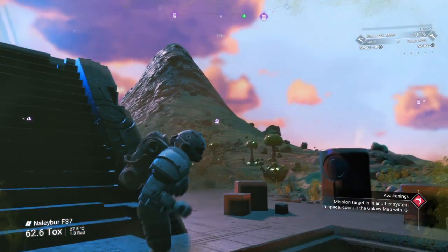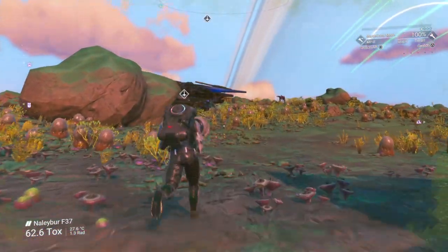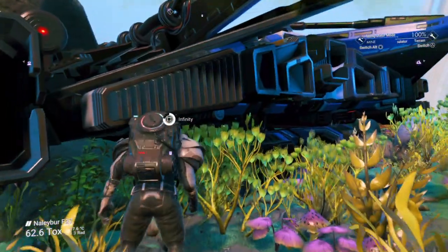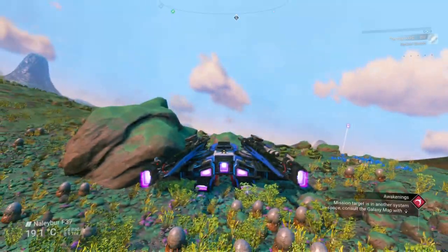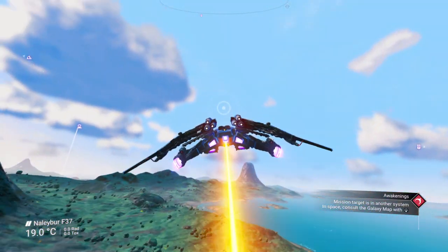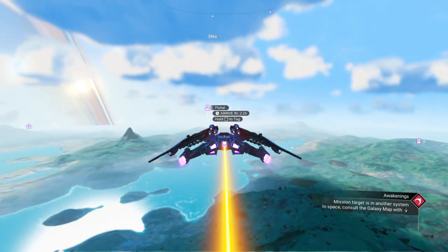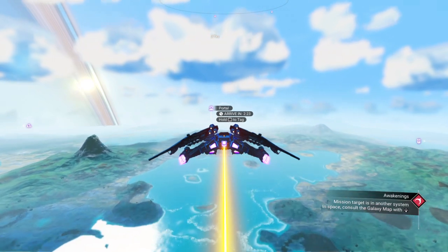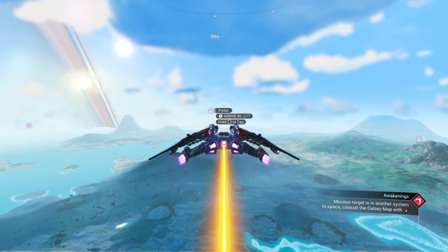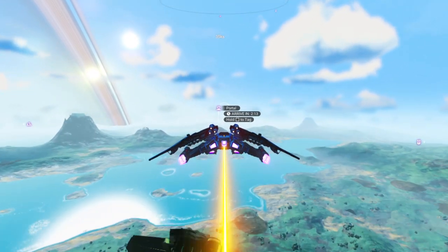So on the map it is over there — the portal that we have been looking for — and it's been taking me forever to find, but it's actually that simple. Basically, each system you go to has a little symbol and you want to get their gift: like a Carvax casing, a Gek relic, or a Vy'keen something — I think it's like a dagger. You want to do the puzzle and give them that, and then you'll be able to locate a portal. It's that simple.